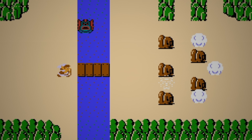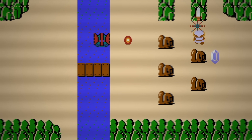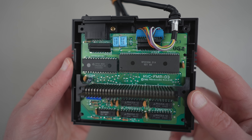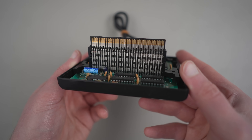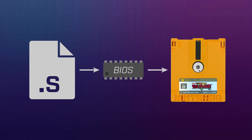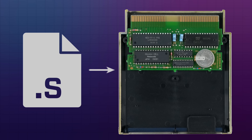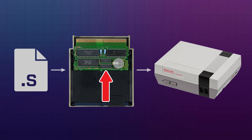In addition to these big structural changes, the save code would have to be rewritten entirely. The disk system has a small BIOS chip that provides common disk reading and writing routines to developers, and the original save code in The Legend of Zelda used these BIOS calls to save and load data from the game's disk. The cartridge version would of course have to scrap all of this code, instead reworking the routines to write data directly to the battery-backed SRAM chip, which is mapped to a specific address range by the MMC1.